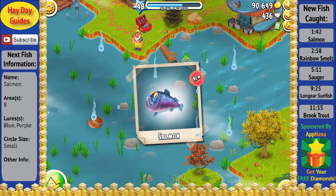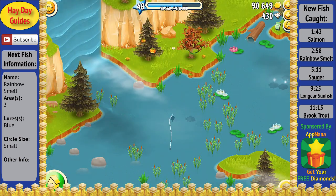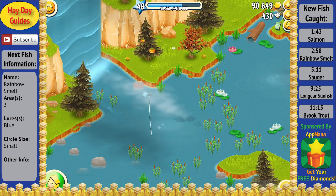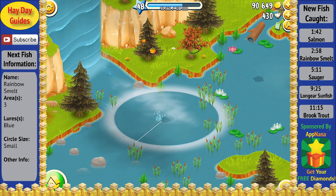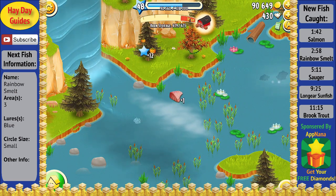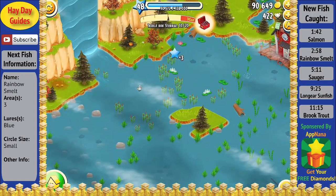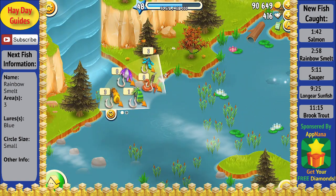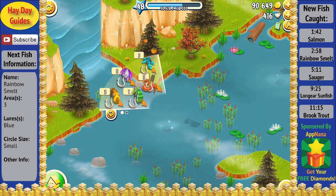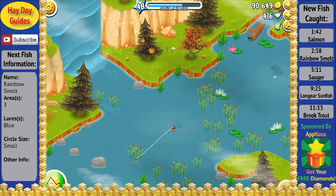I'm going to speed the video up here again as we continue searching for the few rare fish that we can catch with the blue lure. You may notice that I am going back and forth mainly between areas 3 and 8. Three of the four fish that I can catch with the blue lure are in either area 3 or 8, which means if I didn't have these diamonds from Appnana, it would definitely drag out how long it would take. So if you don't want to use up your diamonds, it's important to be very selective on which fish you decide to reel in and which ones you just let go.